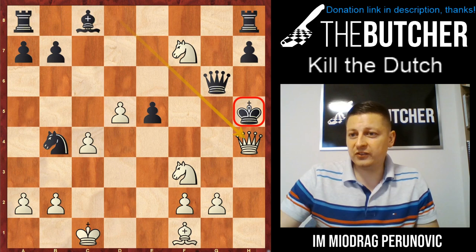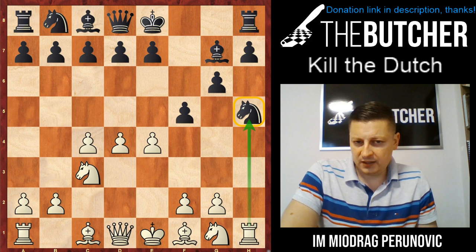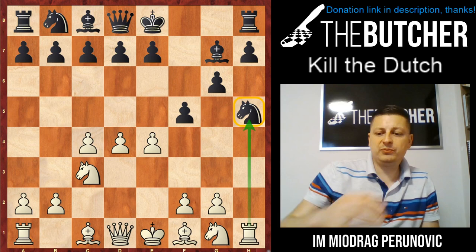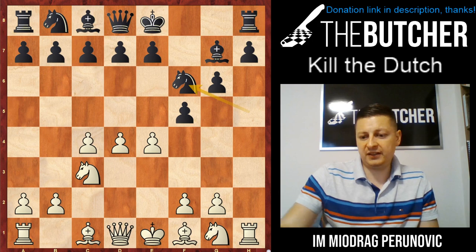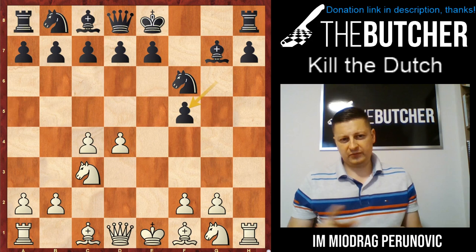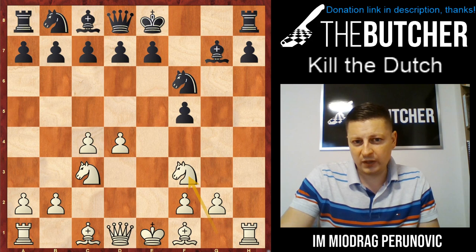Just because of these games and these options, we have to consider this line extremely dangerous. Taking on e4 and allowing us to take on h5 leads to very serious consequences. When you play e4 they have to put the knight back, and here for the first time I show my own game — I played against Grandmaster Jerez from Spain. After e takes f5, g takes f5, I played a whole bunch of different options: Bg5, Nf3, Bh6. In this game I decided to go with Nf3 — a logical developing move.